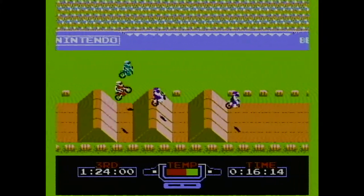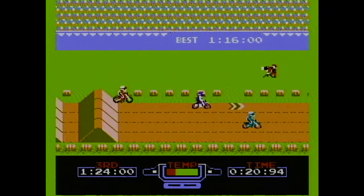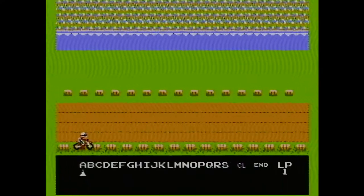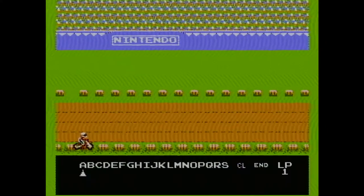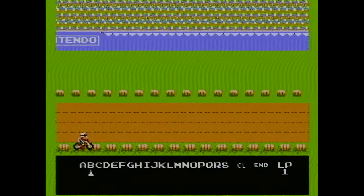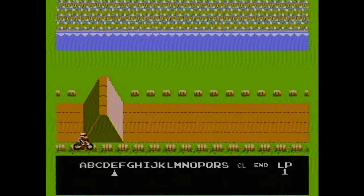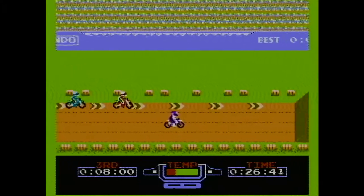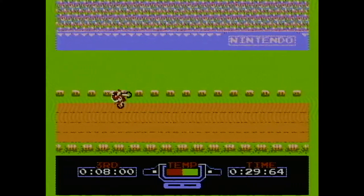Unfortunately, there is no two-player split-screen for these types of races. I would have liked to see this option for multiplayer fun. The third game mode is the Design mode, which gives the player the ability to design their own track to race on. I felt that giving the player this option adds some replayability to this game. It is a shame that you cannot save your track like you could in the Japanese version of the game. This game is great fun for a quick play. I would recommend it to anyone new to the NES library, as the game is fairly common and can be found for a cheaper price.